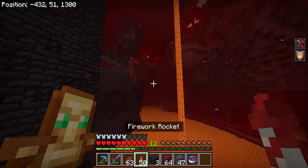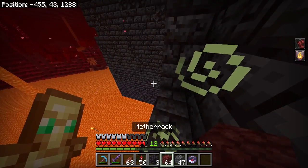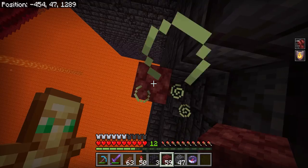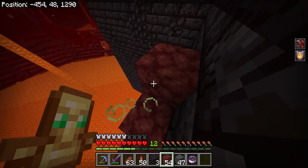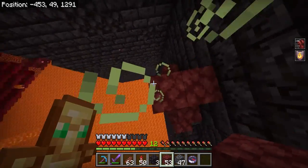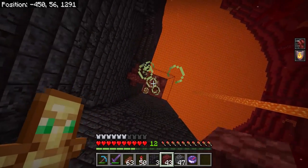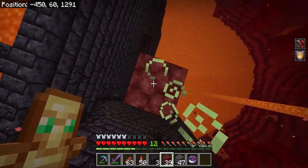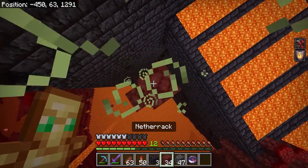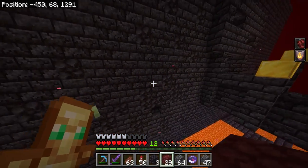Once you find one of these bastions, I would leave your elytra wings on so you can get away in hairy situations. I recommend building a lot of blocks but leaving one block unbuilt — don't build a full bridge, give yourself a little gap. The reason for that, with a knockback sword, is you can knock back the enemies, which are a bunch of piglin brutes — kind of like zombie pigmen but ten times worse — and they do a ton of damage.